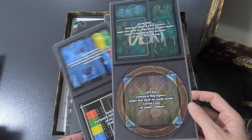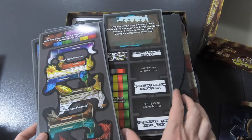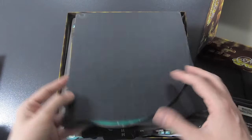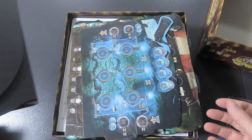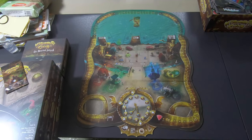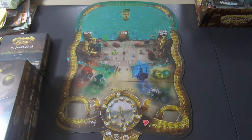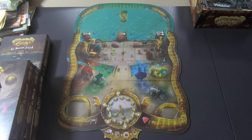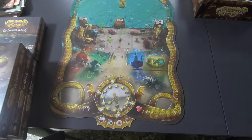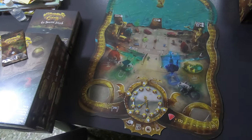This is basically how you're supposed to put everything in the insert — really nice, even, and pretty nice material. Gems and everything — I love it. This is the main board. One, two, three — boom. This main board is huge. My table tends to be pretty large but it is a really big main board. I could play with four players but not five — I would not have the space.